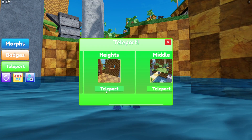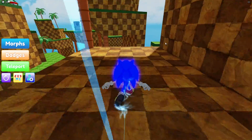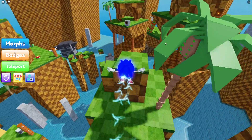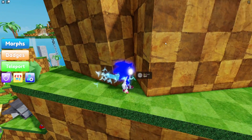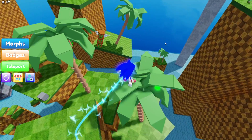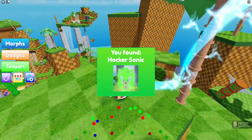To go and get this one, simply teleport to the Heights area. Now that we are over here, jump onto this place, then over to here. After that, jump from here over here. I recommend equipping a Sonic morph – it makes you speed up a lot faster so you can actually do these double jumps. Then, at the top of this tree, we are going to find the Hacker Sonic. Nice and simple.